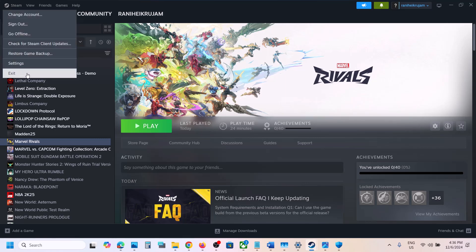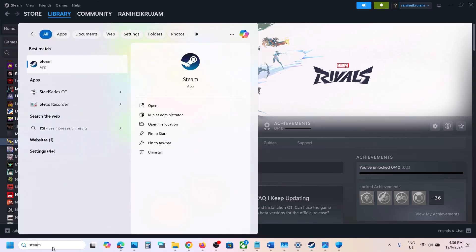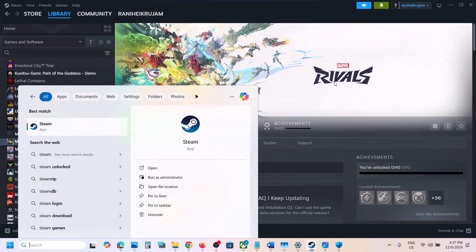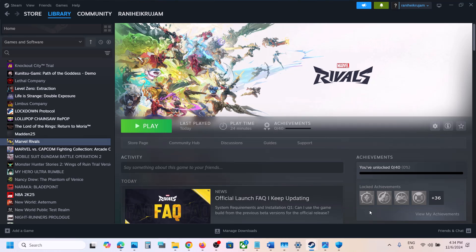Also try running Steam as administrator. Close Steam first, then type 'Steam' in the Windows search box, right-click on Steam, and click 'Run as administrator.' Make sure that you run Steam as administrator and then check if you're still facing the problem.